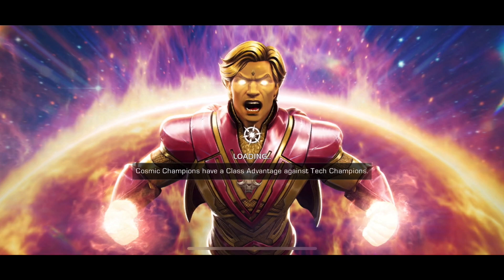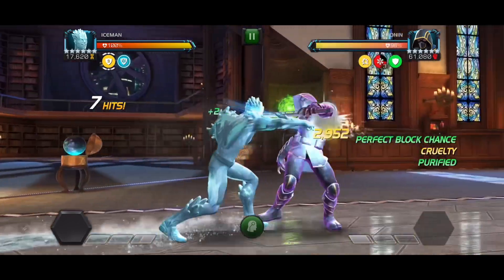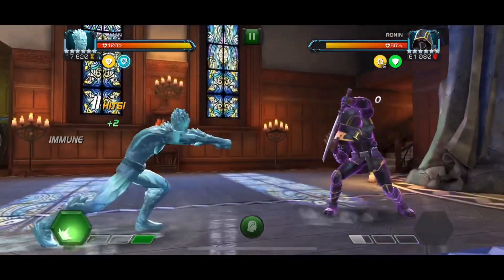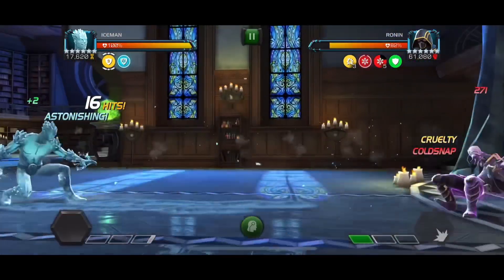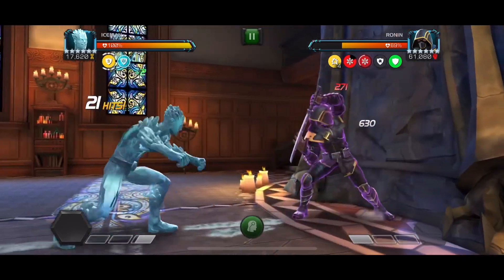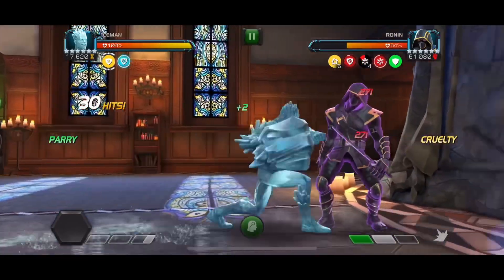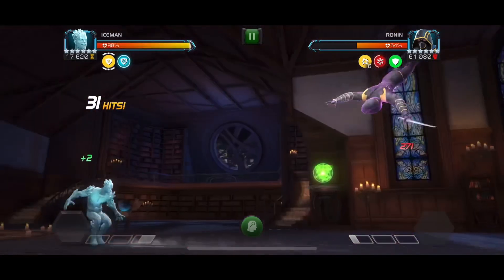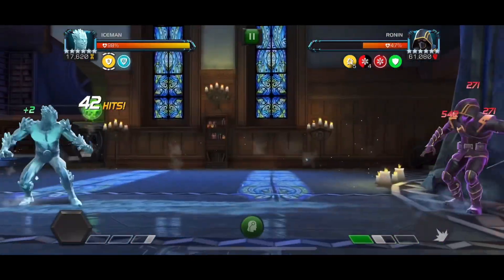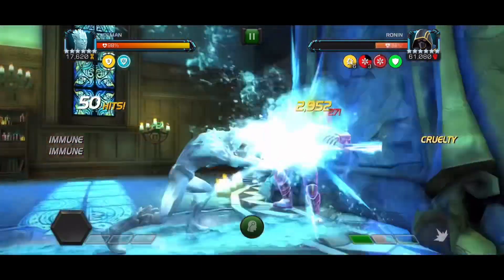Now we have a biohazard lane — a pretty clean fight because Iceman is bleed and poison immune. Ronin on this specific node has an annoying mechanic: whenever you're immune to a bleed, he gets a cruelty, and at seven cruelties he gets a massive evade and starts evading everything. But Iceman has his cold snap, so that's a pretty cool counter. His cold snap is so practical now — it lasts a lot longer than before. Previously it lasted like two seconds so you couldn't really call him an evade counter. Now it lasts a very long time so you can reliably counter evade. You can see he had the evade icon active but we still didn't care because of the cold snap.